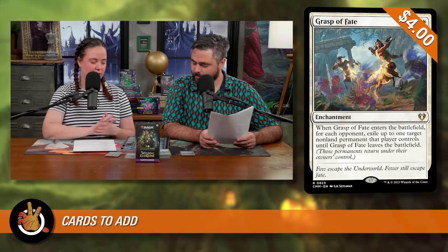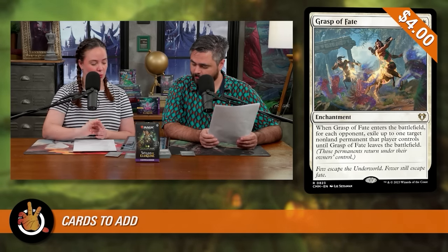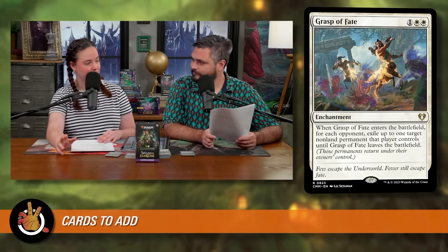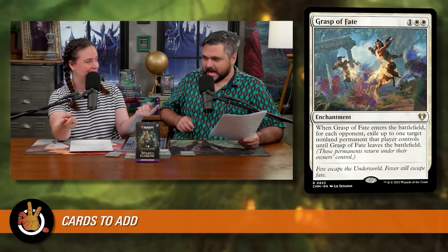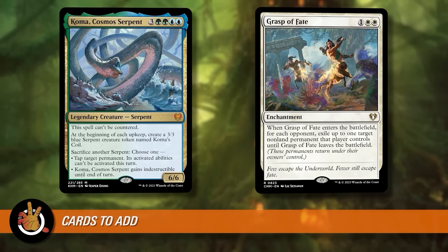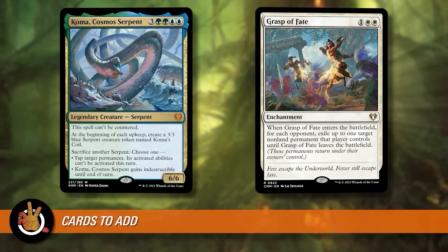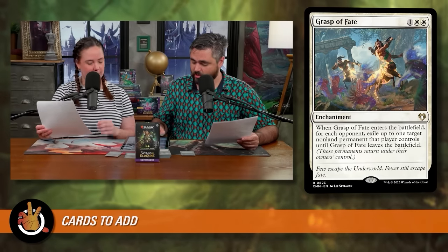Grasp of Fate — one white white for an enchantment. When it enters the battlefield, for each opponent exile up to one target non-land permanent they control until Grasp of Fate leaves the battlefield. The great thing about Grasp of Fate is opponents want to remove it because their stuff is trapped underneath it — but if they do, two opponents get their problem pieces back. So nobody wants to destroy it, and now down to $4 after its reprint.